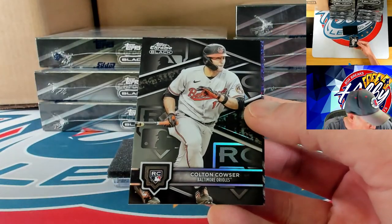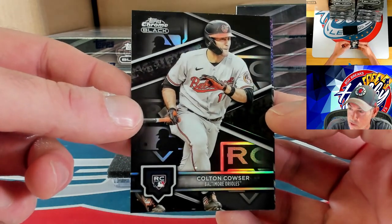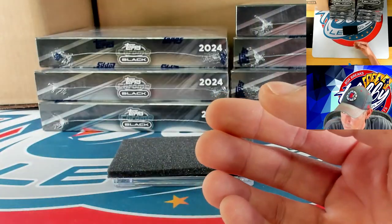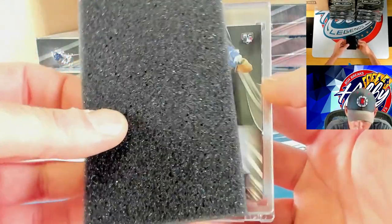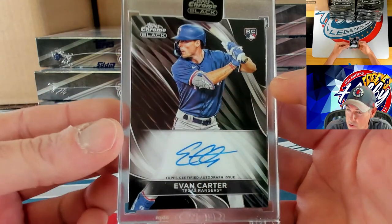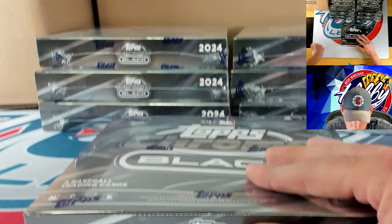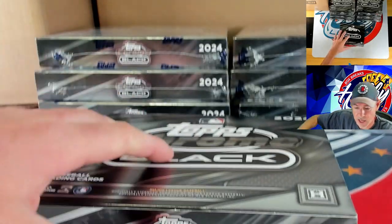Patrick Bailey, and then our rookie variation is Colton Cowser — one per case, congrats to the Cowser spot. Purple mini diamond for Jose Ramirez, 117 of 150. Our slab is going to be a base auto rookie — very nice — Evan Carter on the autograph, first bit of ink we found for Evan in Topps Chrome Black. Congrats to the Carter spot.